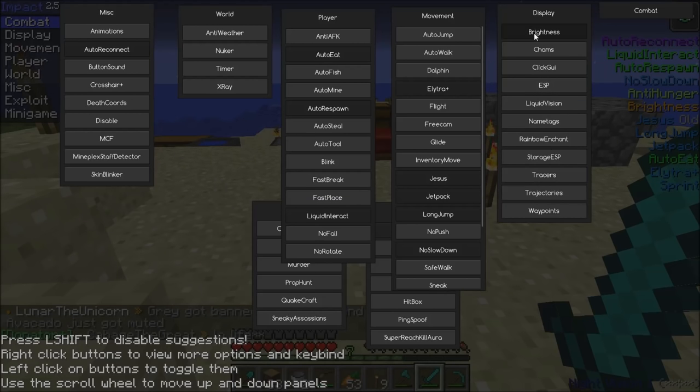Brightness — you want that because it gives you permanent night vision, which is cool. I obviously don't know what a lot of this stuff is.